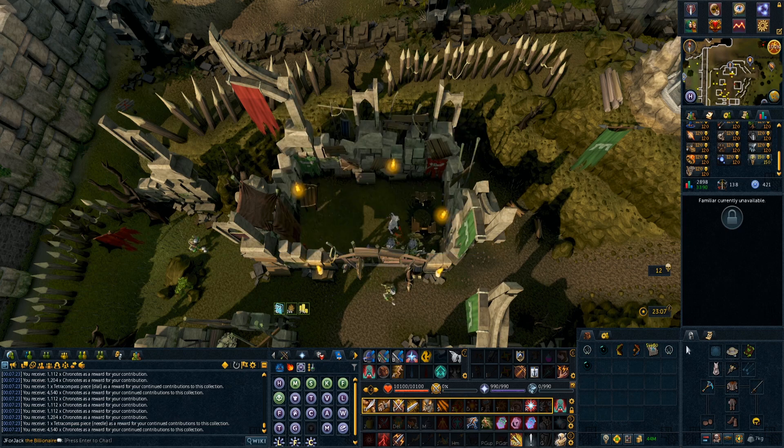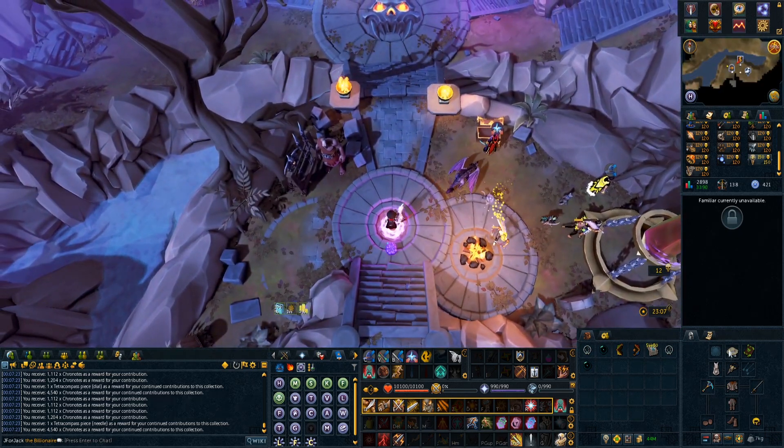You might actually be able to fill your inventory with seven of each artifact, but I wasn't sure if you'd need inventory space to claim that first tetracompass piece.